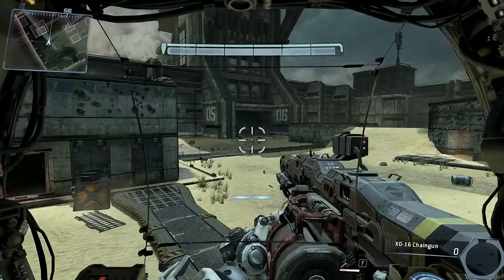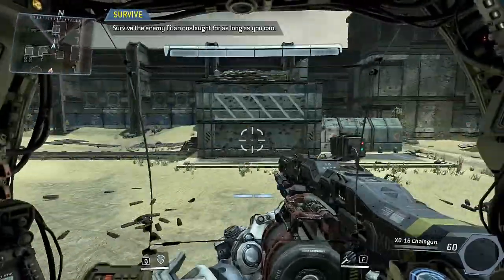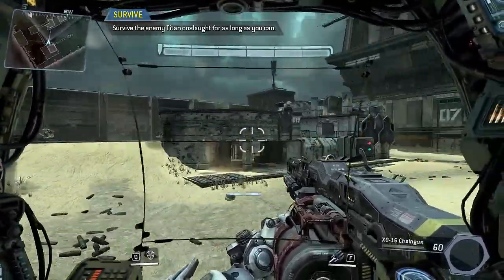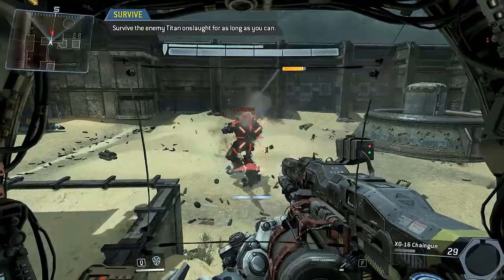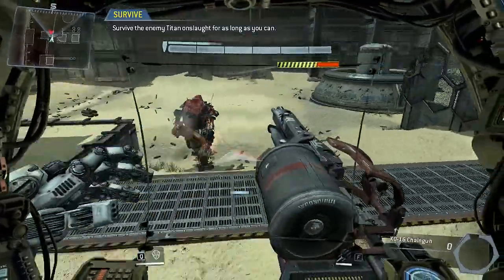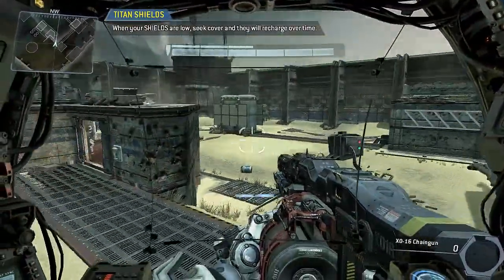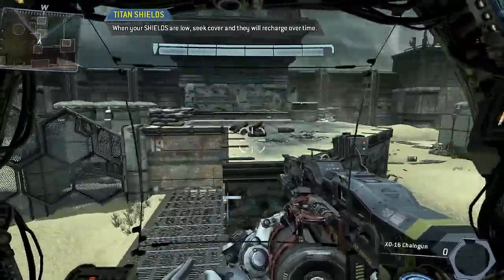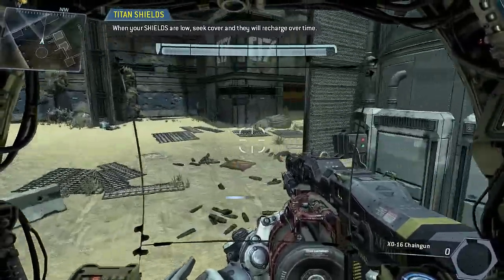Prepare for your final combat test. Try to use all of the skills you have learned. Enemy Titan shields temporarily disabled. Each Titan has a shield that deflects incoming damage. Your shield bar wraps above the health bar at the top center of your HUD. If you avoid taking damage for a short time, your shields will recharge. The best pilots will monitor their Titan's shields in combat, taking breaks to recharge as necessary.